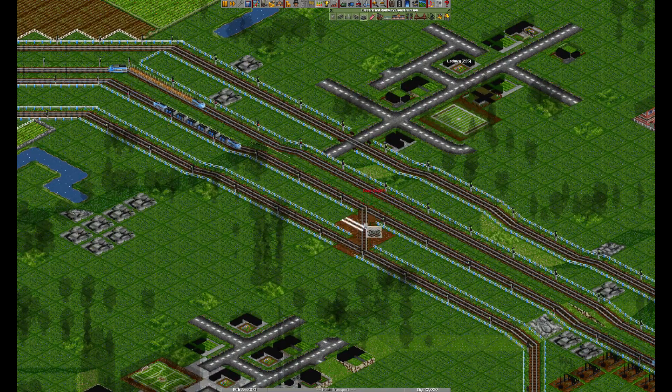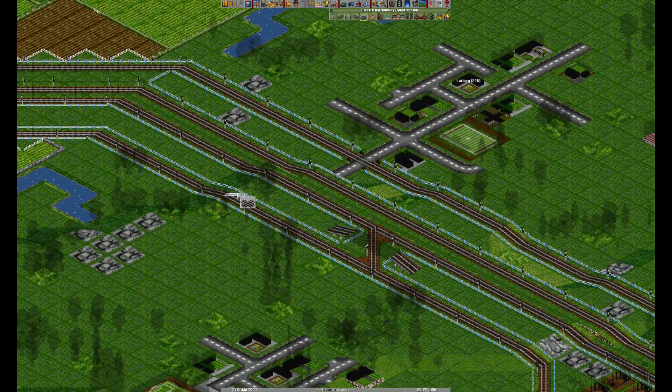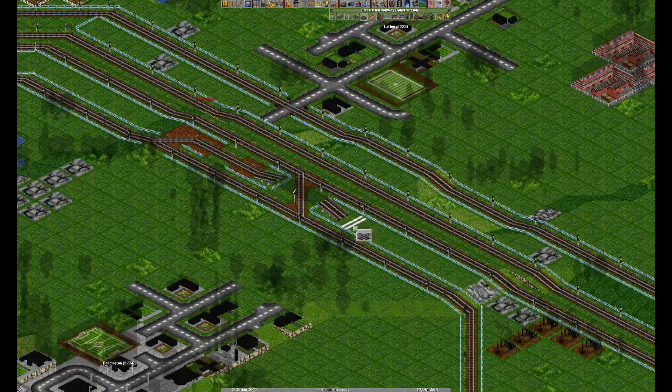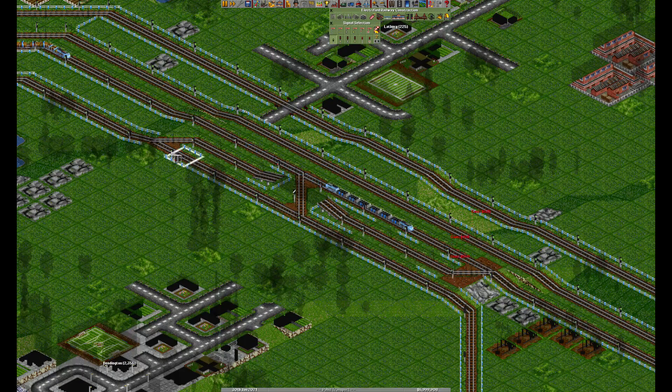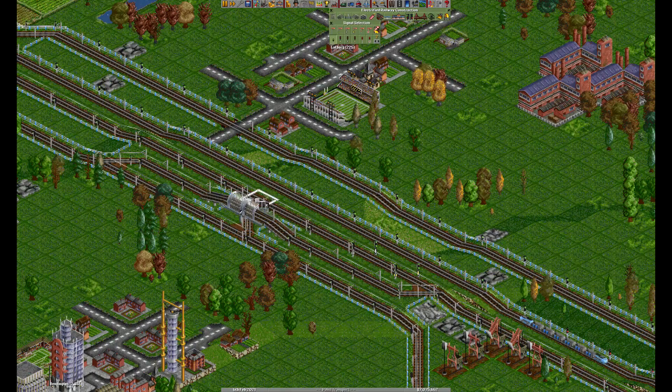Let's do it here again. That's outer to inner. A path signal here, a bridge over that. As we've connected the inner to outer, we also want to connect the other way. The problem I've noticed: when setting the three signals here, I usually prefer to have at least one normal signal before this division, so the trains won't get stuck here.